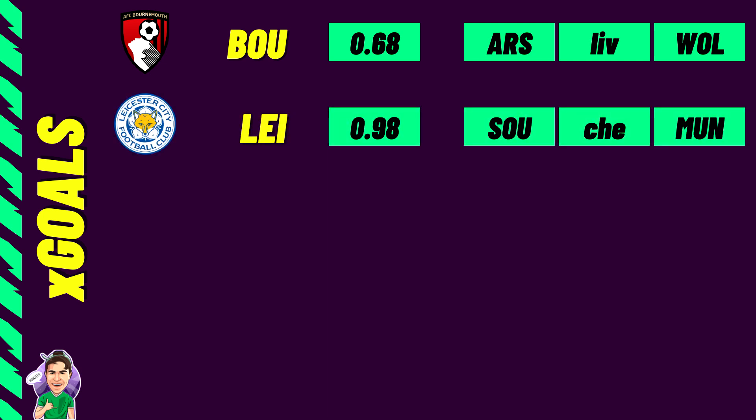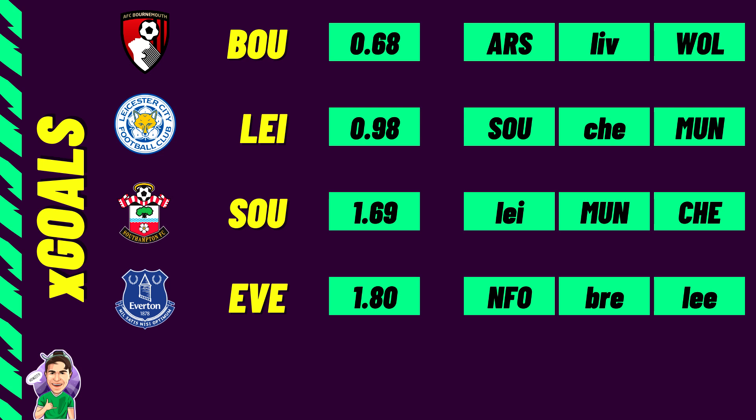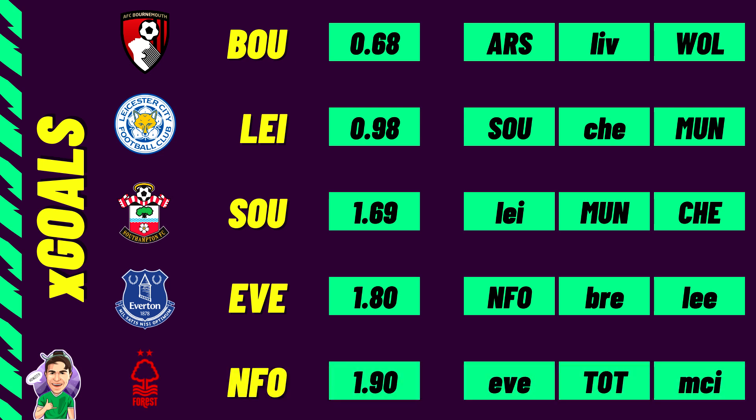Leicester are a surprise here with an XG of 0.98 — they've scored four goals so far, so they are clearly outperforming their XG by a large margin. Southampton come in next at 1.69, then Everton at 1.80, and Nottingham Forest at 1.90. These are the bottom five teams by XG. A lot of Chelsea assets look like strong defensive options, while Nottingham Forest have a tough run with Spurs at home and Man City away coming up.